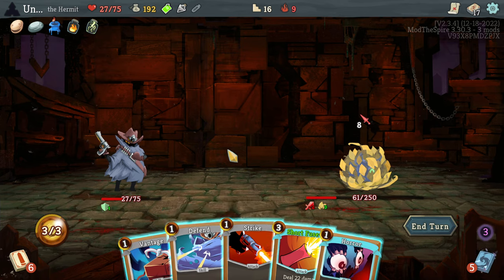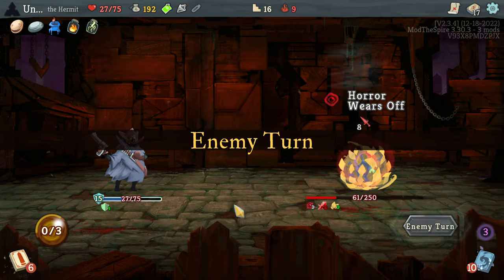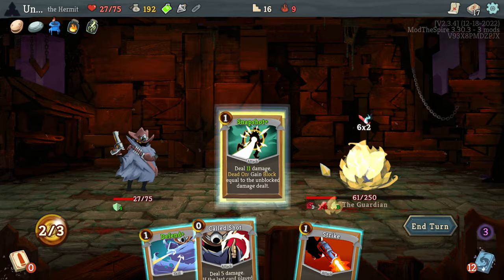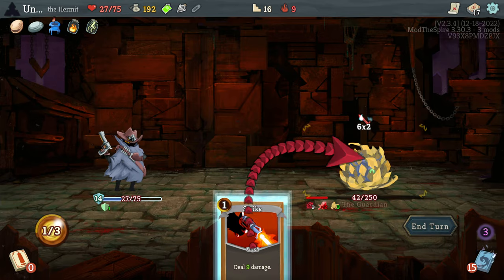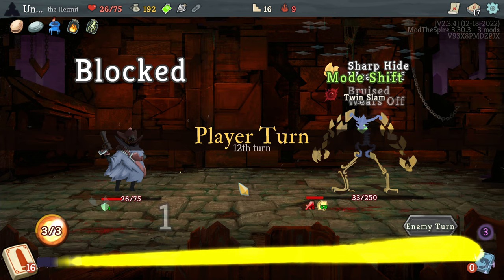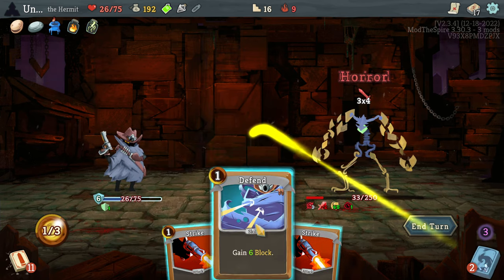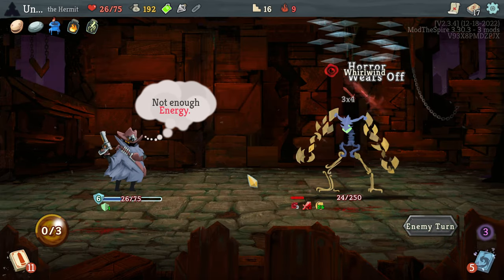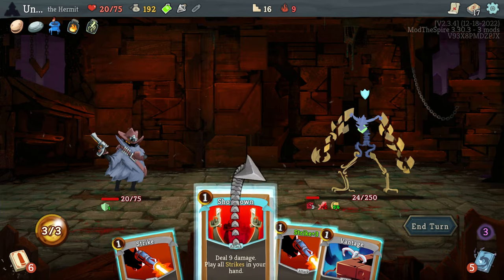More Horror, more Vantage, more Defend — sounds good to me. Unfortunately I kind of do the Vantage wrong, but at least we suffer zero damage. I actually probably could have played a Strike there. Let's get rid of this Strike. Between Snapshot and the Defend we're good — we even get to shoot you a little bit more. I'll take three damage, I'm not afraid. Well, this one's upsetting, but it still does nothing to me. I'd rather take a little bit of damage and be able to deactivate him next turn.